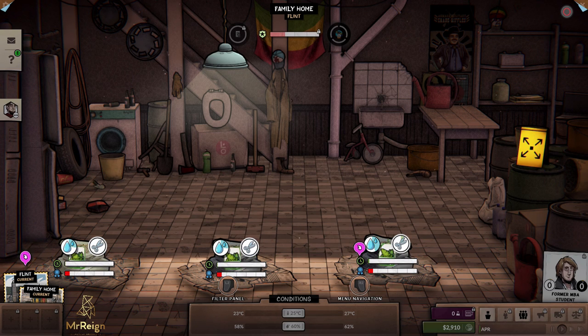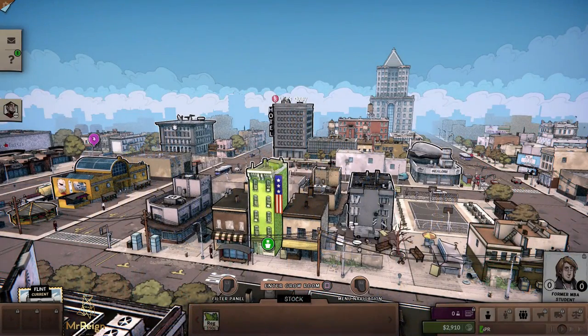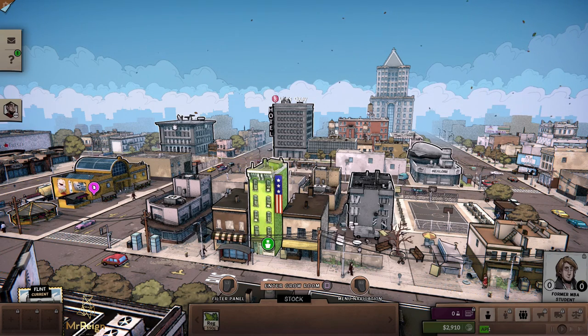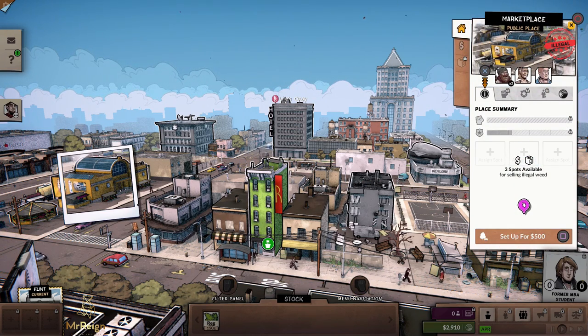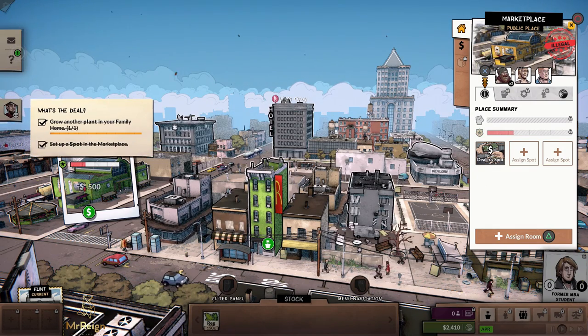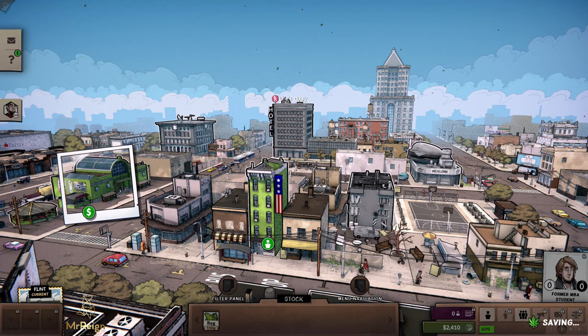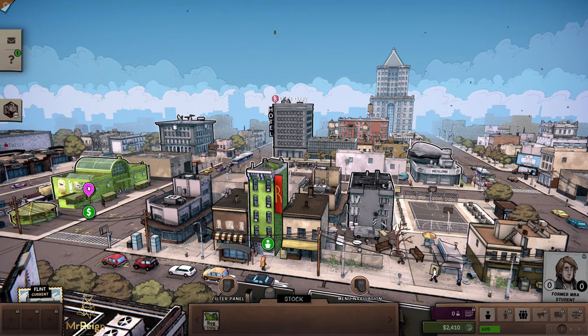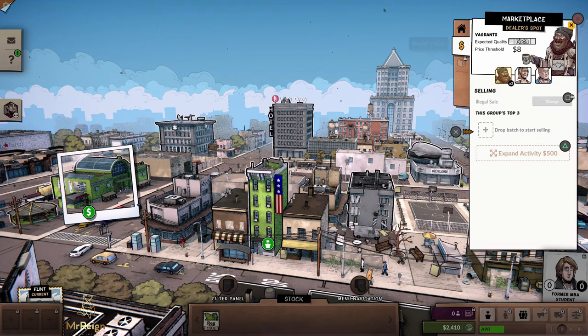Sometimes people say you should stagger your plants so the harvest doesn't come all at once, but at the beginning stage of the game it's not going to make much of a difference. Holding down circle exits you to the screen. We can only select two buildings — going to the market, pushing X, and we set up our $500 spot for our dealer to start dealing in the marketplace.